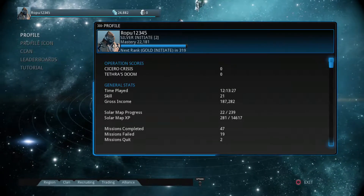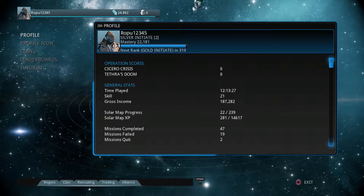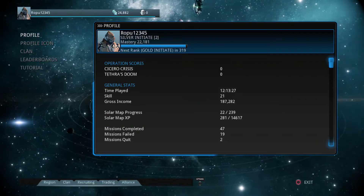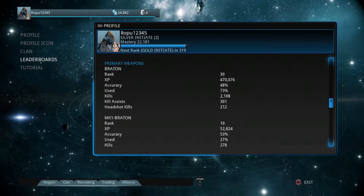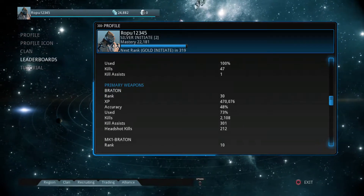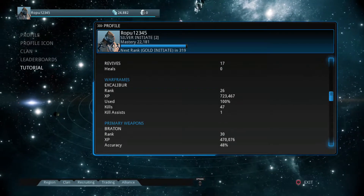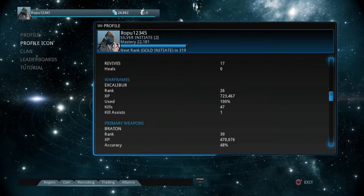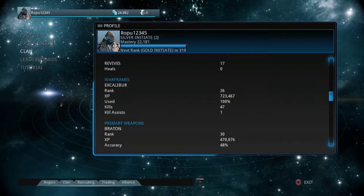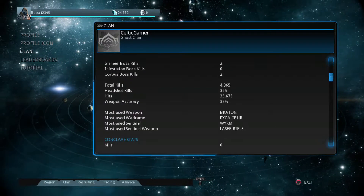12 hours and 13 minutes played. Rank 21. Solar map progress — I have 22 missions out of 239 done, so I have a lot left to do. Kill assists, XP — how many kills have I gotten? 2,108. Next rank: gold initiate in 319. I presume when I get another rank I can go up higher and buy better weapons. You can even go to the market and purchase icons. It adds up everyone's stats — that's kind of cool.